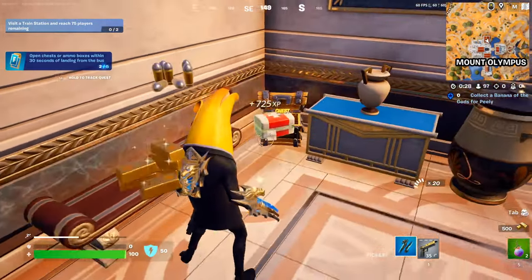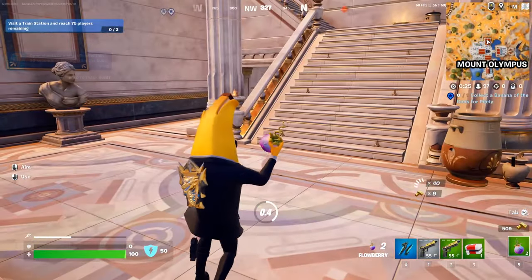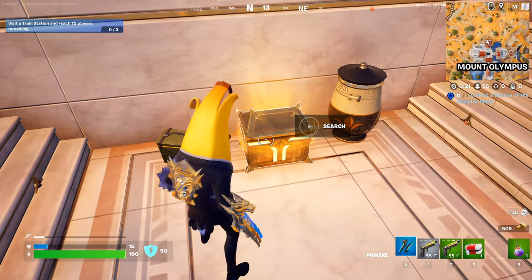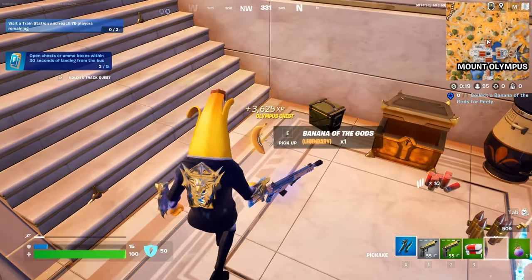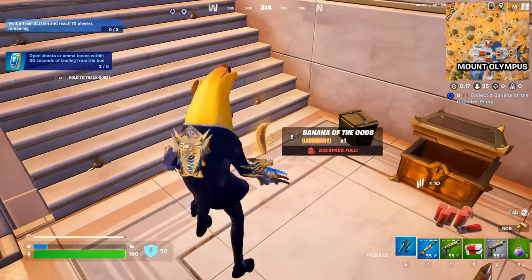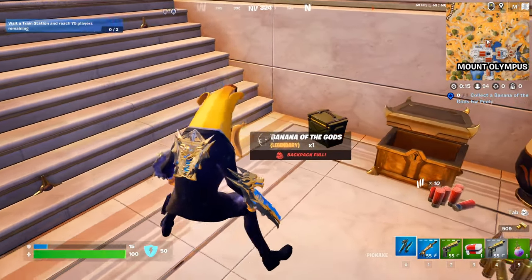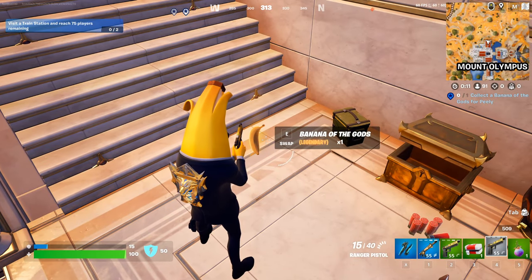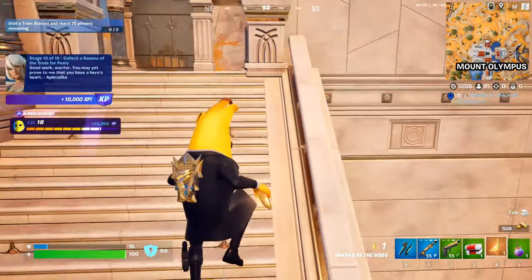Okay, that was close but it's not it. It can also spawn from this mythic chest — this one is always here. Let's go! Come on guys, come on! You can collect the Banana of the Gods right here from the chest.